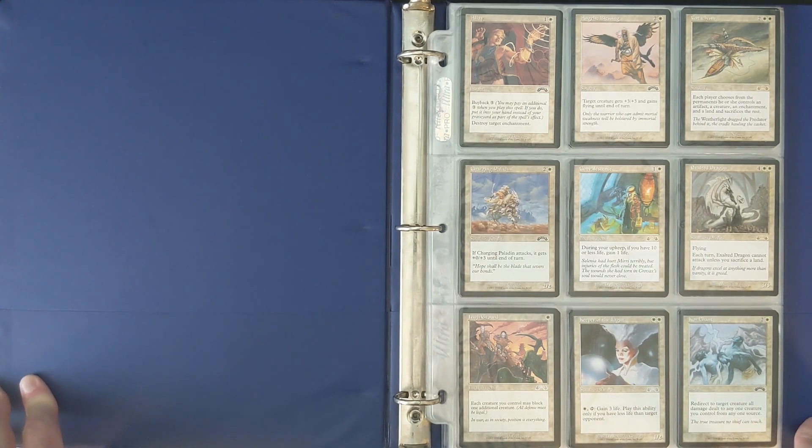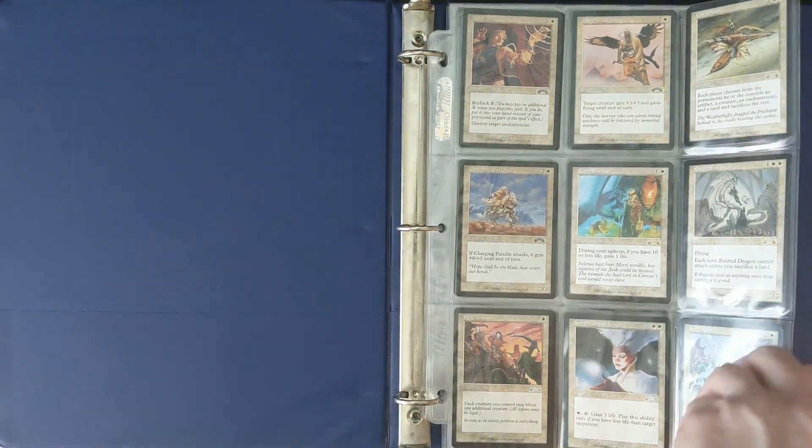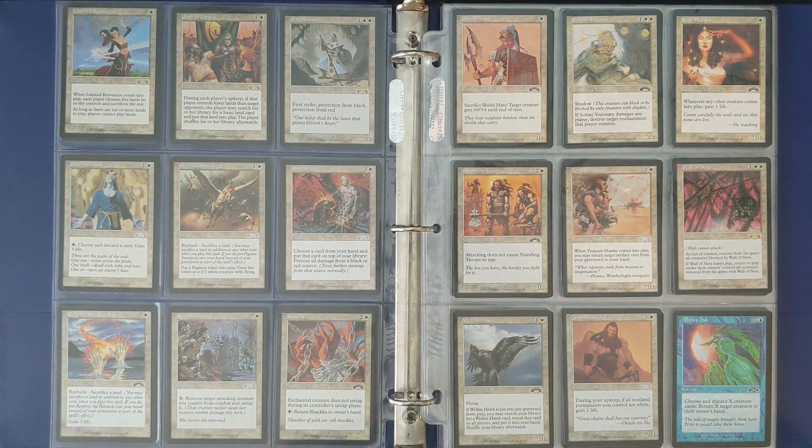So the end of the Wrath Cycle. There are nine reserve list cards in this set, and of course this was a time period when WotC was winding down the reserve list. They knew at some point they would want to not add any more cards to it.